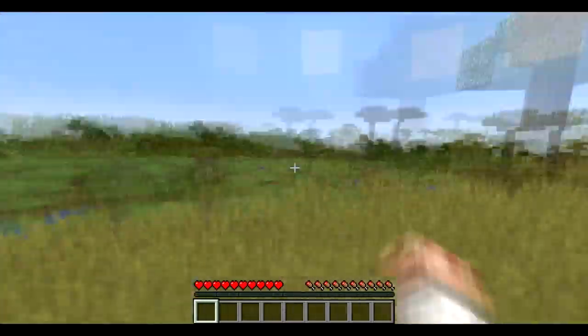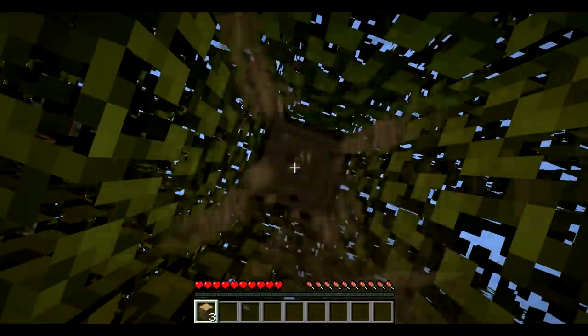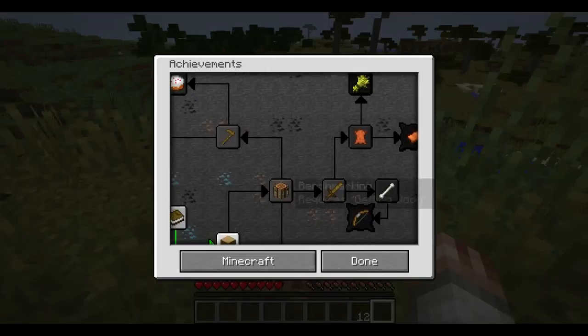I'll give you guys a seed in the description — if I forget, I will put it in the next episode, I promise. Modest Rival Season 1, we were just using Tinker's Construct as you saw in the beginning, and this is the world that looks pretty sweet. I really like it a lot.